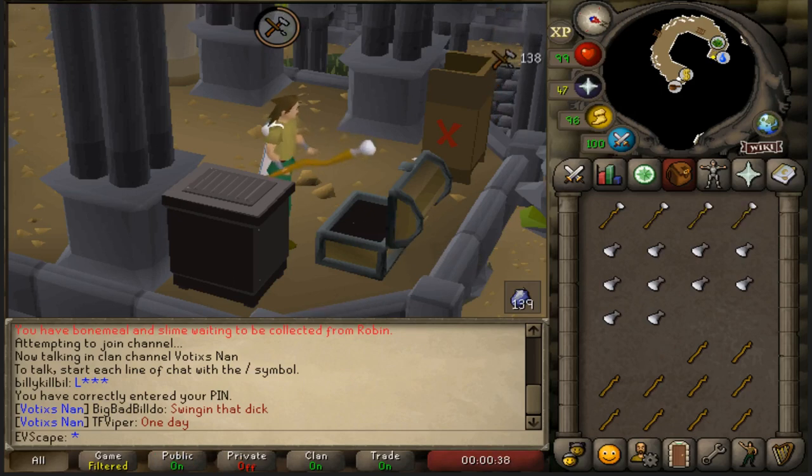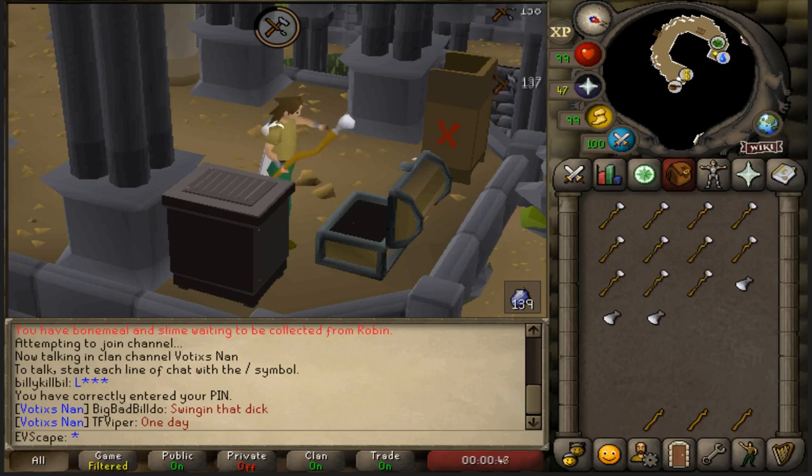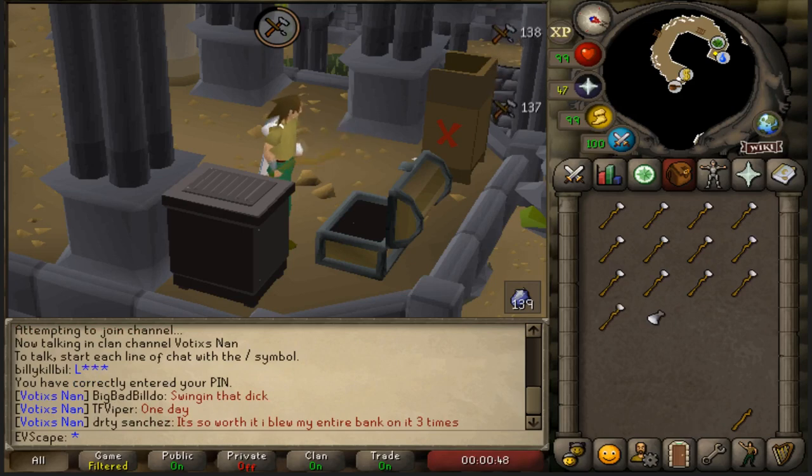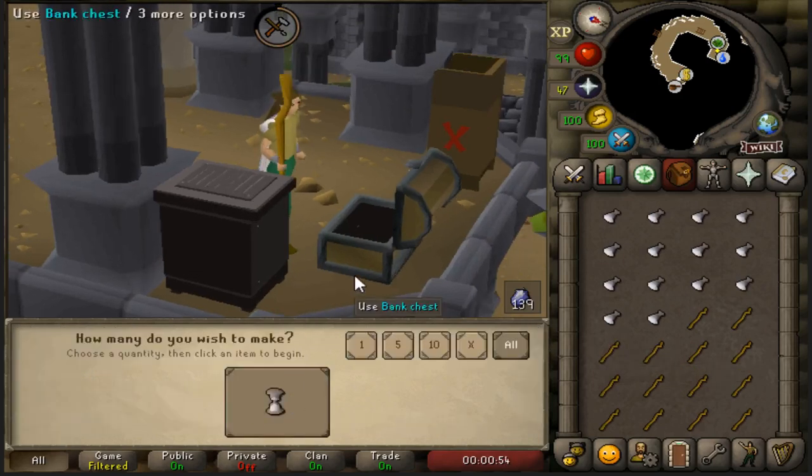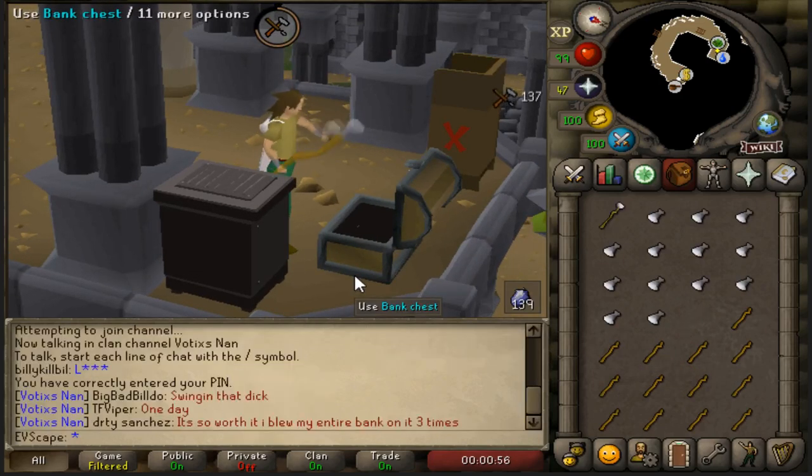What's up YouTube, I'm Evescape and welcome back to another video. Recently I made a series — how quickly can I make a pure with unlimited money? We managed to bang out a pure and it was like 36 hours or something like that. A one defense pure, 85-85 stats, ready to PK.